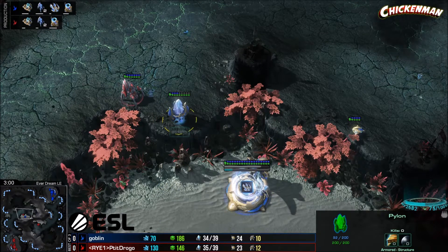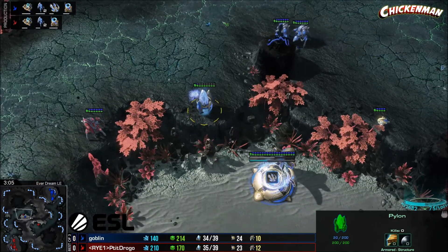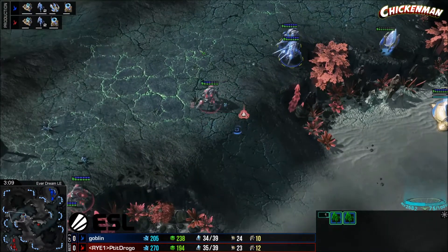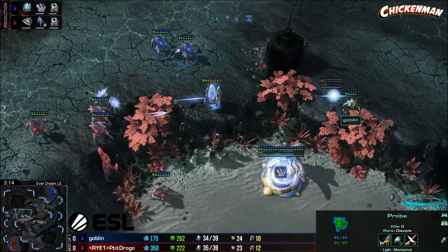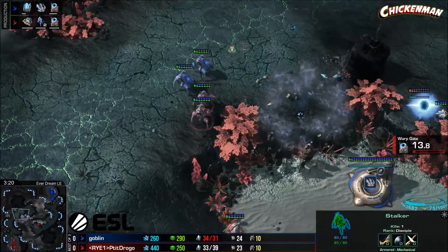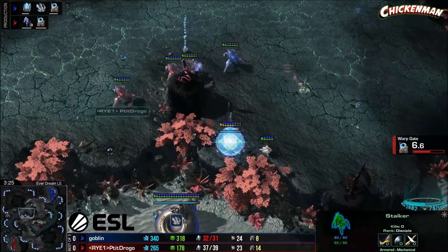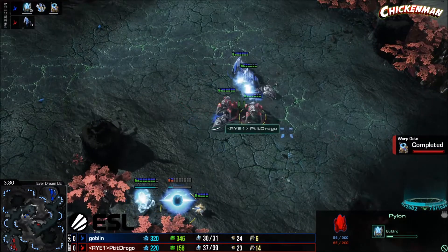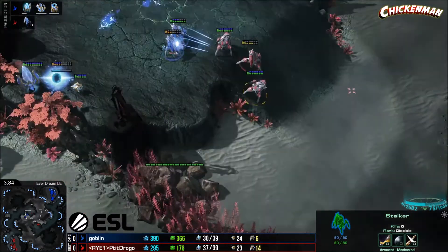This pylon's gonna take a lot of damage, actually. He could try to die for it — I don't think he gets it, though. Now there's two stalkers coming up. He's gonna leave as soon as the stalkers show up, but he's got four stalkers. Second cheeky pylon down on this side — Drogo's diving for it. He's gonna lose a stalker for it, but that's worth it. I don't think this pylon gets up. He's gonna put down another one. This is a super even stalker battle, but Drogo's got another stalker!